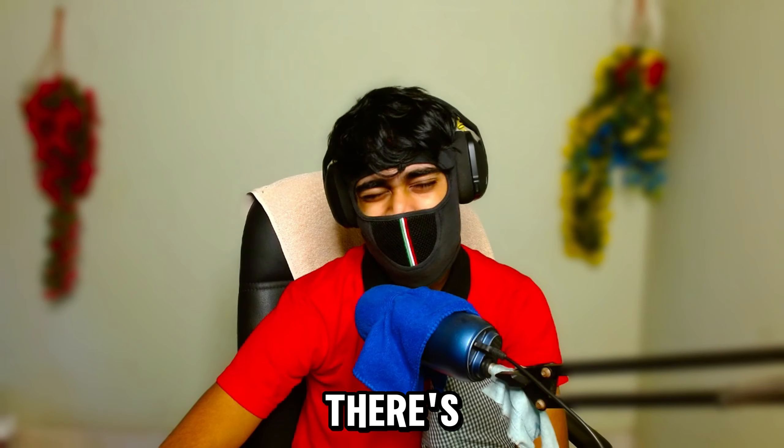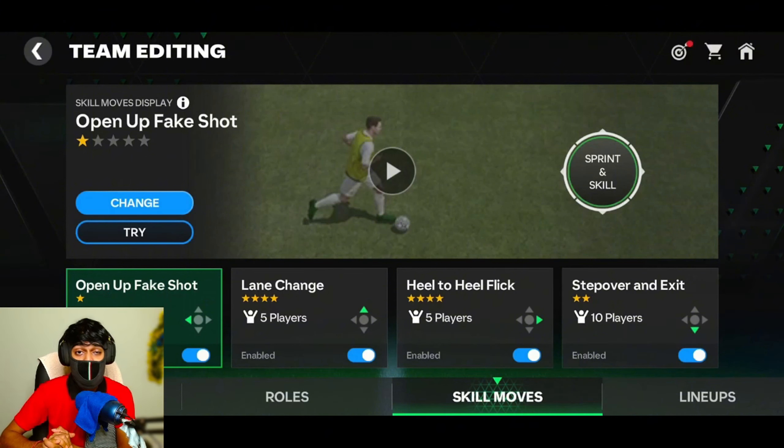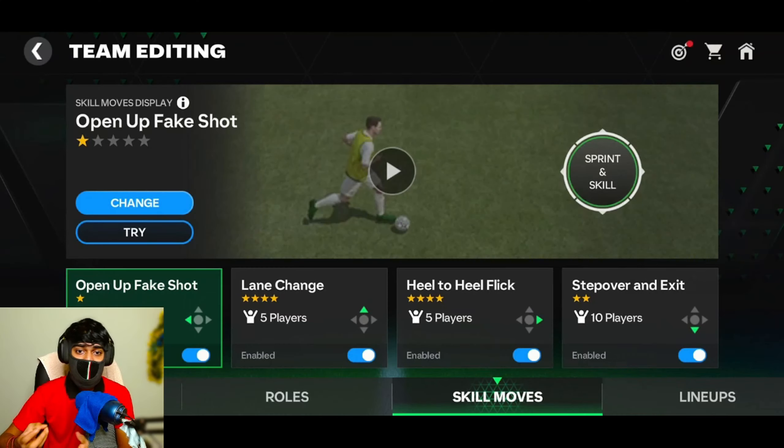The top four best skill moves you can use in FC Mobile for head-to-head are: number one, lane change; number two, open effect shot; number three, step over; and number four, heel to heel. On my account, I have open effect shot on the left, lane change on top, heel to heel on the side, and step over on down. You can place these skill moves according to your own preferences.